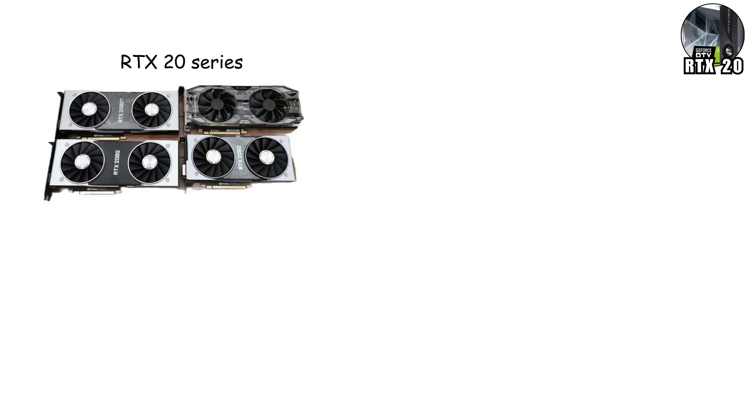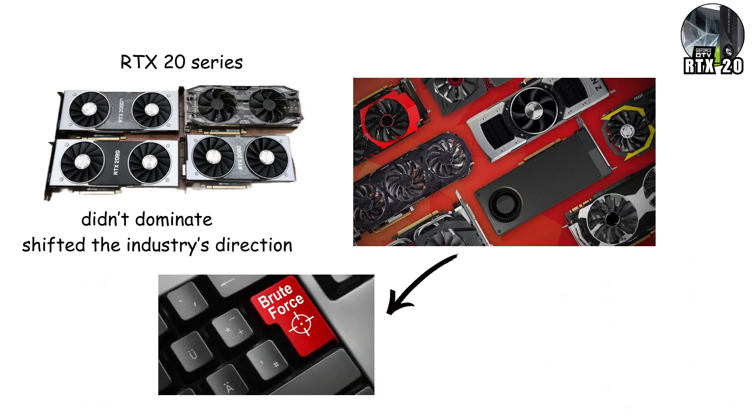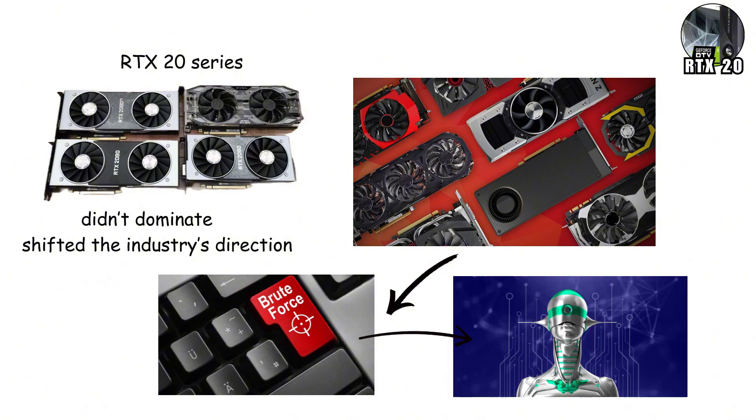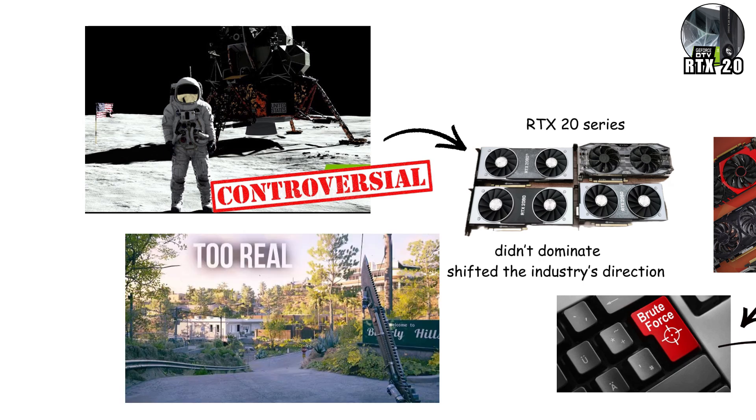The RTX 20 Series didn't dominate in raw sales at first, but it shifted the industry's direction. It transformed GPUs from brute force machines into AI-assisted renderers. This generation was NVIDIA's moon landing — controversial at first, but destined to redefine what real looks like in gaming.